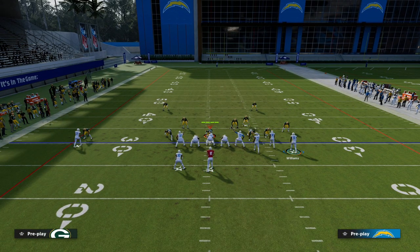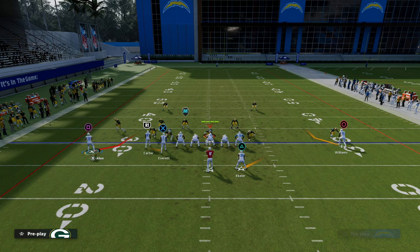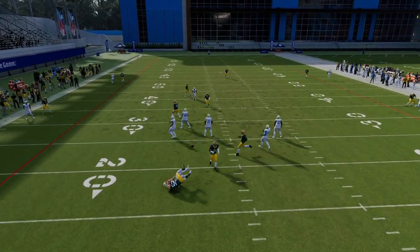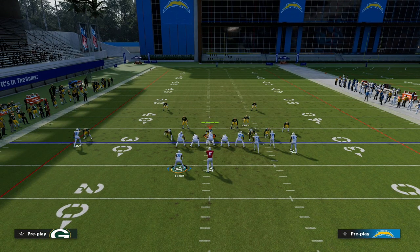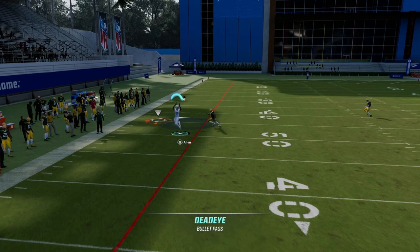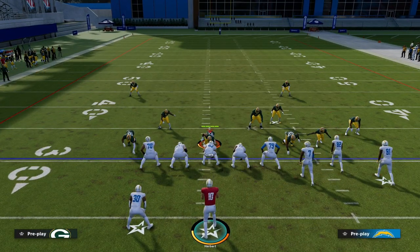If I flip this play and motion the receiver out onto a C-route, watch what happens — he'll win every single time. Why? Because he's off the line of scrimmage. Generally speaking, if they are not on the line of scrimmage, they tend to win more. C-routes also tend to win a little more when run to the left side of the screen — that's another thing I've been noticing.